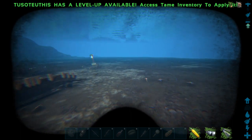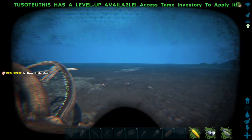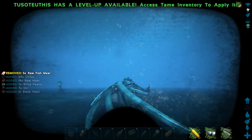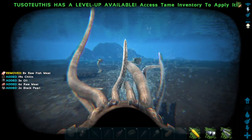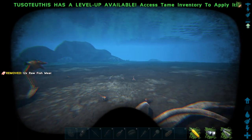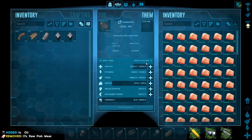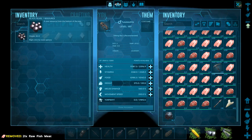I'm on official server settings, so I'm getting the amount that you will get on an official server. Make sure you always bring a scuba tank — or maybe two. I like to bring two scuba tanks. Unfortunately I could only bring one this time, but that should be okay. I now have a ridiculous amount of meat, and I have 41 black pearls from that one run alone.